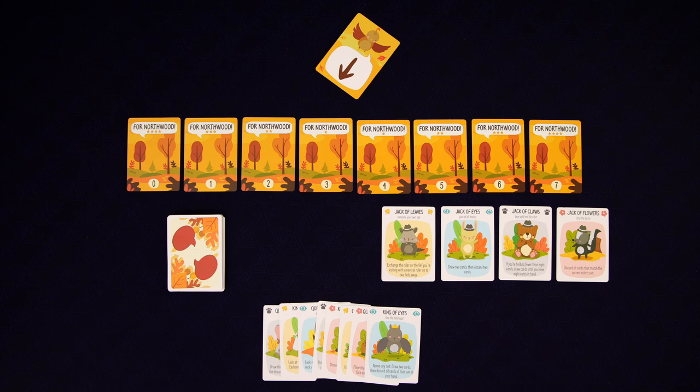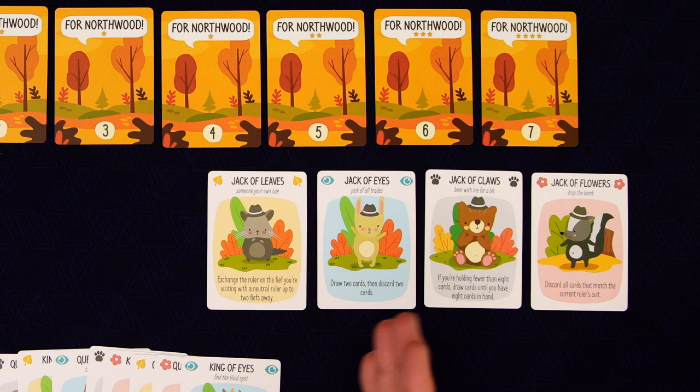For your first game, you want to take out the four jacks: the jack of leaves, jack of eyes, jack of claws, and jack of flowers. These are gonna be your four allies.